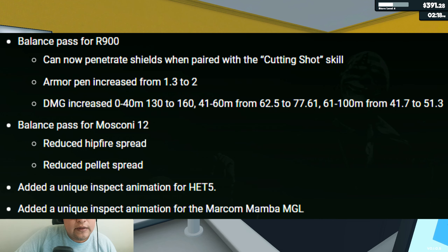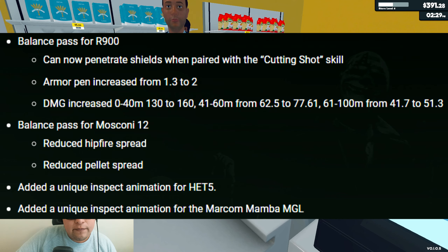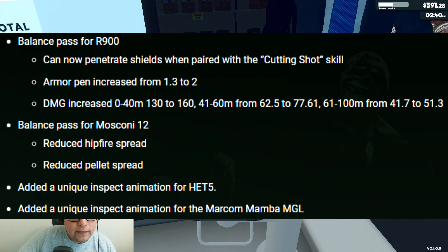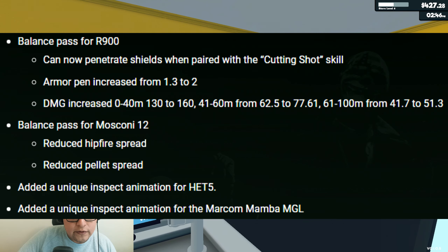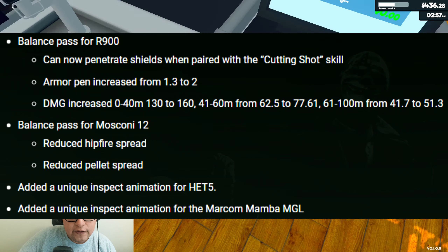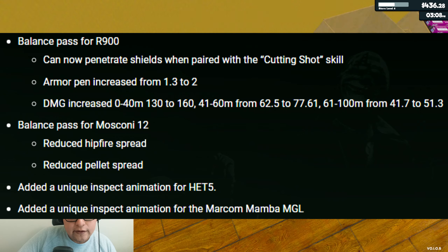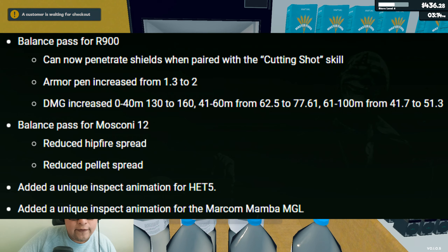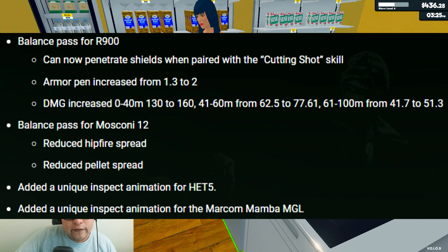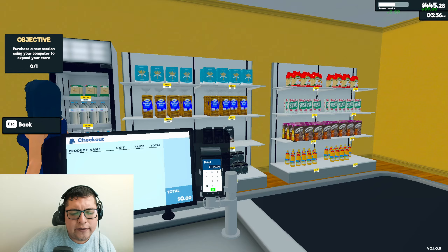On the weapon side of things, they balanced two weapons. The R900 sniper rifle can now penetrate shields when paired with the Cutting Shot skill. Armor pen increased from 1.3 to 2. Damage increased from 130 to 160 at 0–40 meters, from 62.5 to 77.61 at 41–60 meters, and from 41.7 to 51.3 at 61–100 meters. They also balanced the Moschini 12 shotgun, reducing hip fire spread and pellet spread. Two new weapon inspects were added for the Overkill sniper rifle and the Overkill grenade launcher, though the grenade launcher inspection may be a little broken when you reload, so watch out for that.